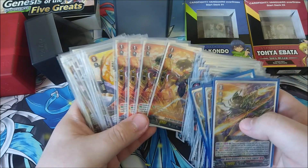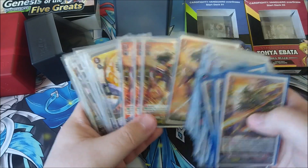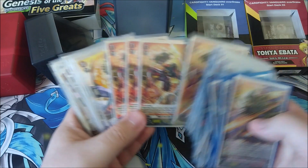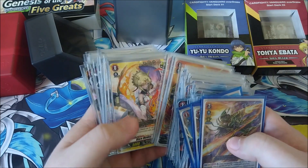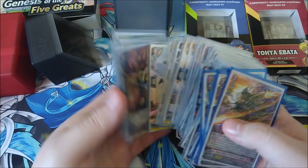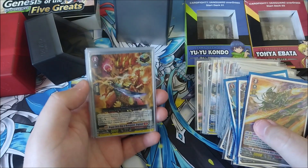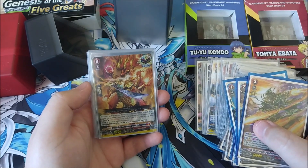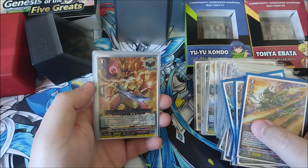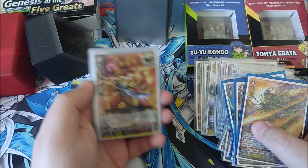When it comes to trading, if I find someone with Keta Sanctuary cards I need, I don't mind trading the SP or hollow Dragon Empire PG for the Keta version and just replacing it with the rare copy — since I've got a spare rare. So that's always an option. Now let's talk about the Overtrigger I pulled from my box.